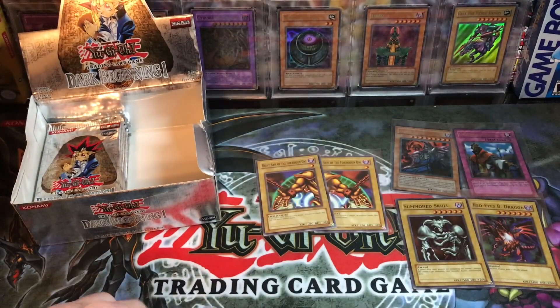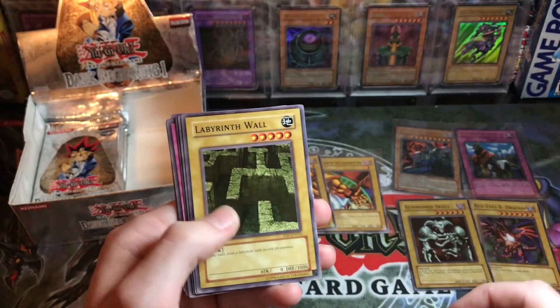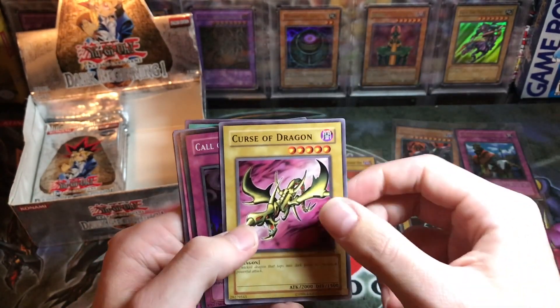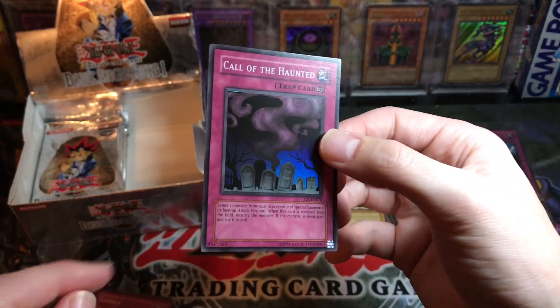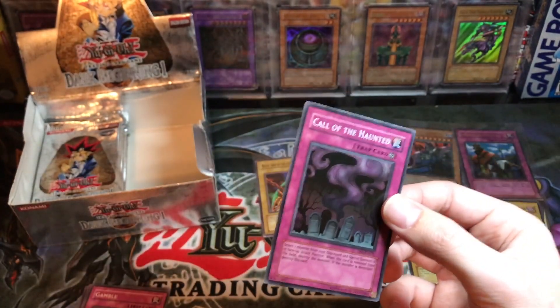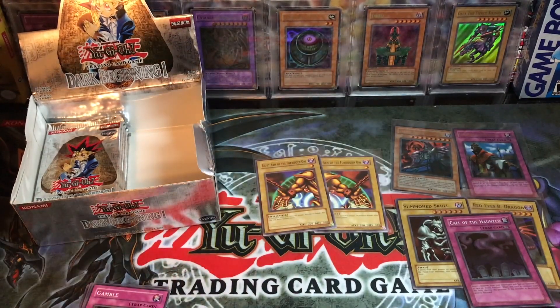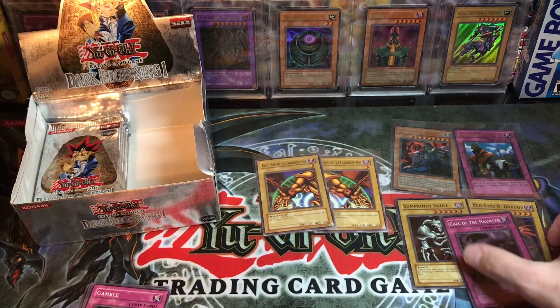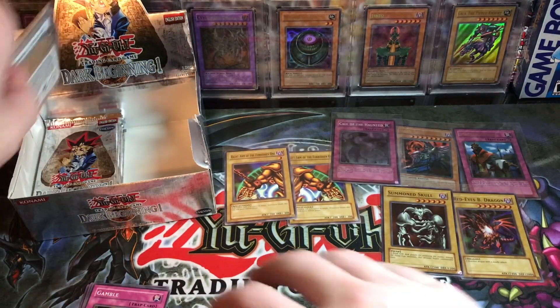Gross Ghost of Fledgling Dreams, Suijin — he's gross. Slot Machine, Labyrinth Wall — they're next to each other in this pack every time. Oh look — Call of the Haunted! It has foil shift at the top — that's pretty epic. Dark Beginnings Call of the Haunted with foil shift, super rare — epic! Our super rares are just incredible, our ultra rares are not bad. We got one bad one, one awesome one, and one that's not so great, but wow that's a really cool pull.